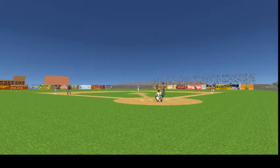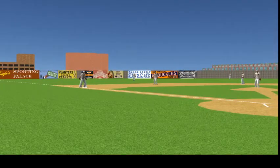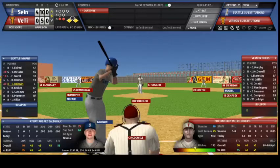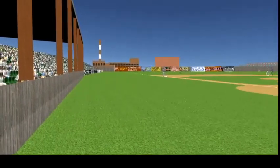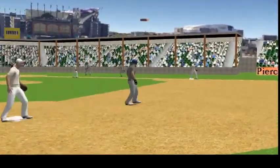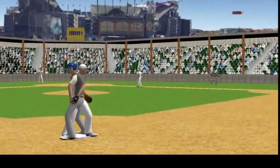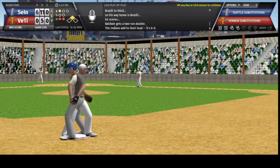The batter is Babe Herman — from the stretch, the one pitch, swung on, flared out toward short, Hemingway on the move and he reaches up to make the catch. That will bring up Baldwin — the pitch, swung on, a hard shot on the ground down the line toward third and it gets through into left field, the ball bounces toward the fence. McCabe is in to score, Brazil to third, on his way home is Brazil — he scores. Baldwin gets a two-run double, the Indians add to their lead, it's 6-0.